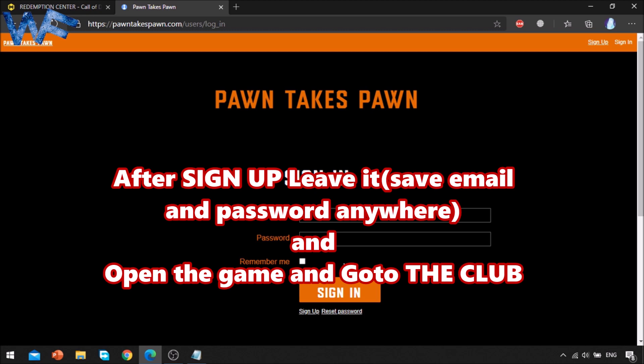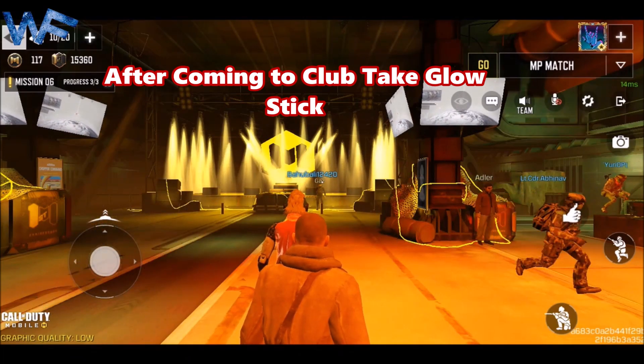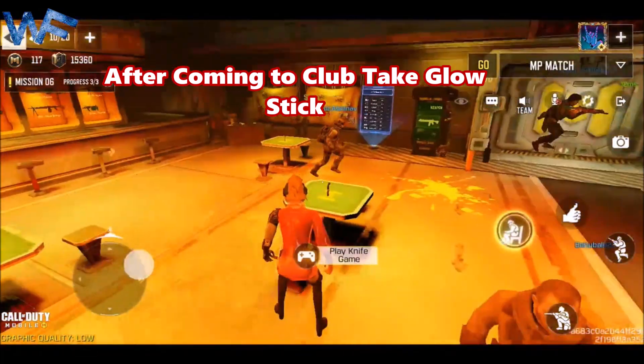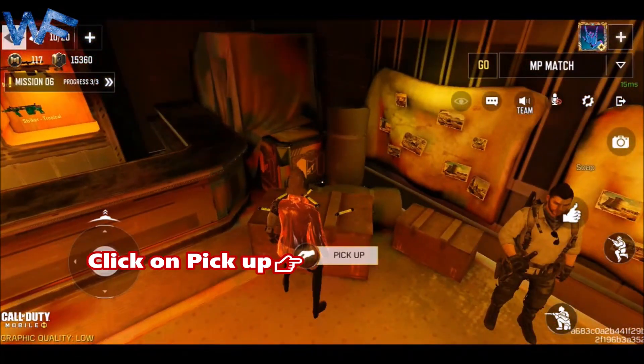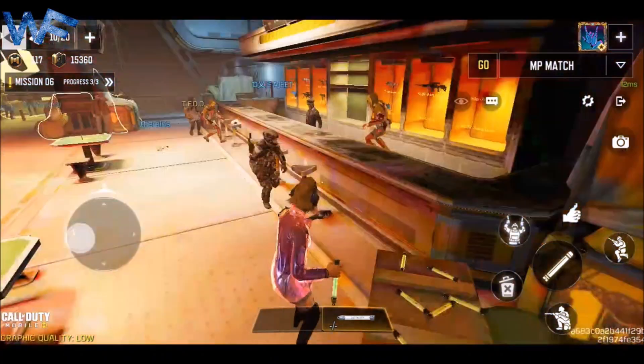Save the ID, email, and password anywhere. Then open the game and go to the club. After going to the club, pick up the glow stick. Click on pick up after picking up the glow stick.